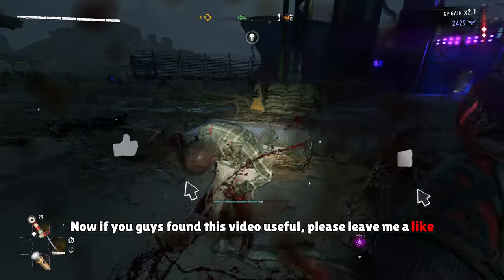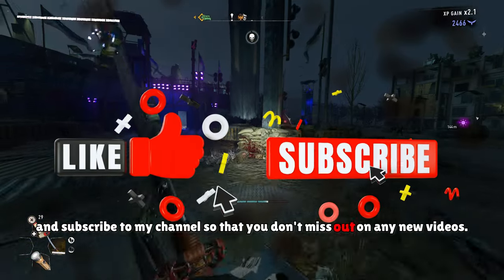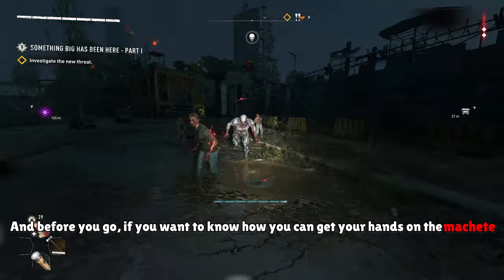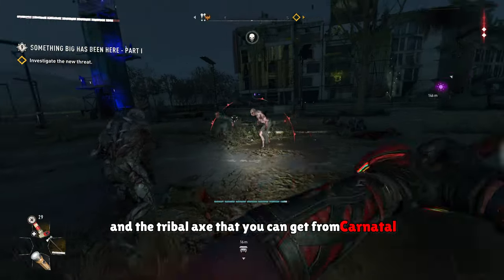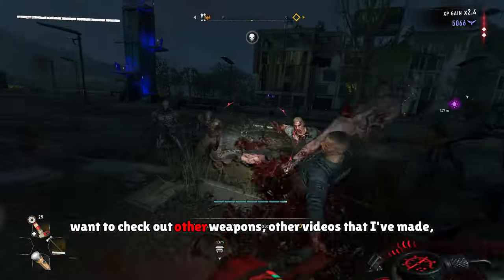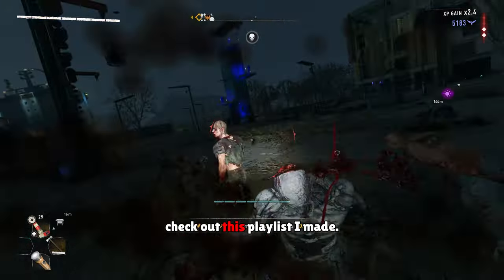Now, if you guys found this video useful, please leave me a like and subscribe to my channel so that you don't miss out on any new videos. Before you go, if you want to know how you can get your hands on the machete and the tribal axe that you can get from Carnage Hall, that can one-shot any kind of enemy, check out this video right here. But if you want to check out other weapons and other videos that I've made, check out this playlist I made.